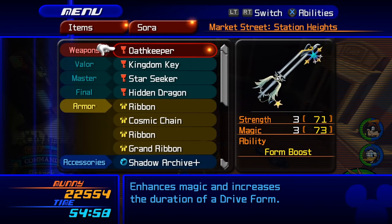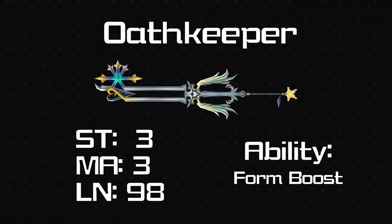Now for another returning keyblade — Oathkeeper, a balanced keyblade with plus 3 and plus 3. It's got Form Boost, which makes your drive forms last a bit longer — that's cool enough, though it's not as useful as some other abilities. My main problem with this game's Oathkeeper is it's one of the shortest keyblades in the game.